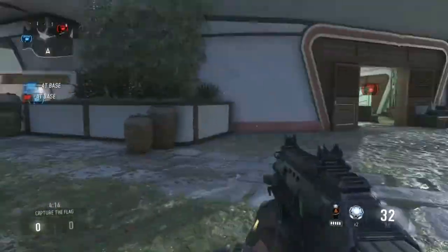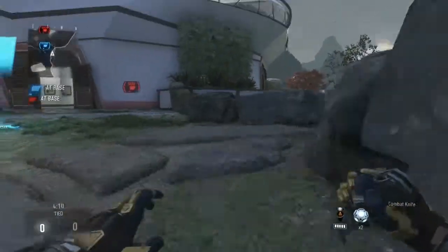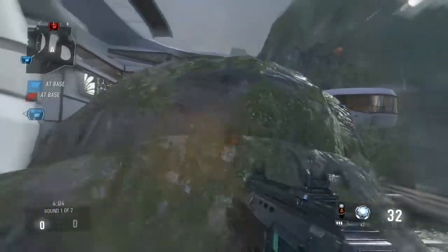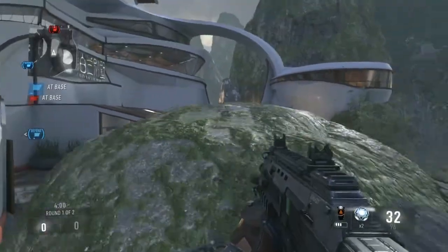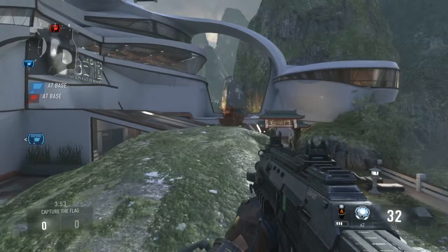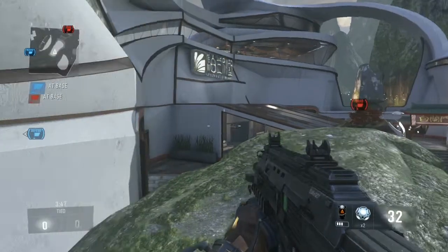So the first thing we're going to do is, starting off on the Sentinel side, you obviously want to pop your overclock. I'm going to get here as quickly as possible. Somebody's going to be on that wall, and at least in my strategy, you have to send two guys to pool side. The reason you do this is because pool side is the most effective side to pull the flag — it's by far the fastest.